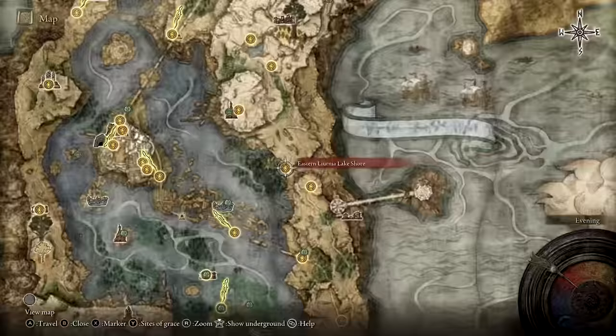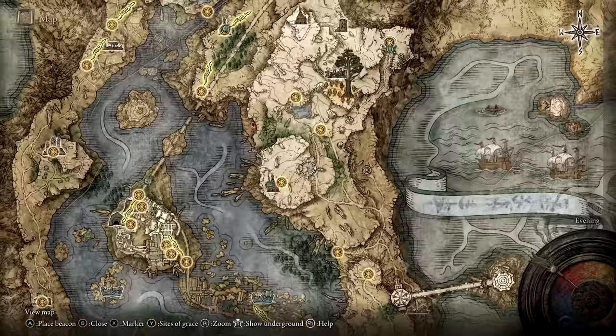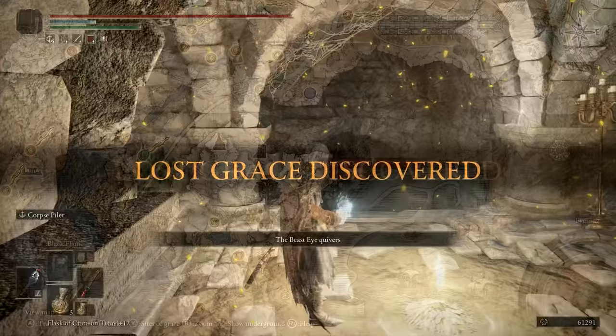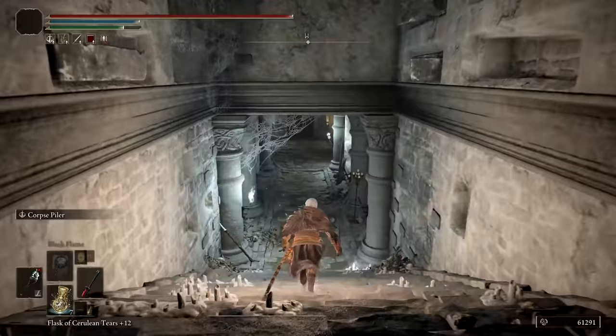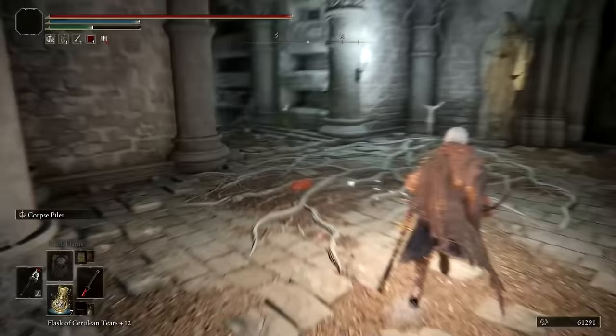The knife print is located in northeast Lyernia within Black Knife Catacombs. To get there, head north from the eastern Lyernia lakeshore, up past the Church of Vows, and up the path on the east side of the ruined labyrinth. The knife print is actually dropped by a secret second boss in these catacombs. To reach it, starting from the Site of Grace, head down the west staircase and continue along the path until reaching a room filled with a series of guillotine traps.